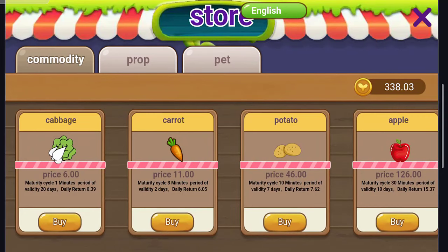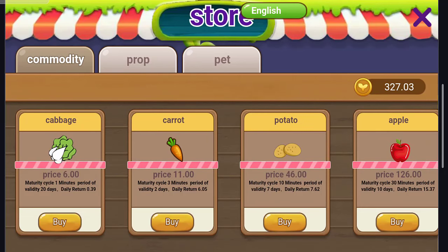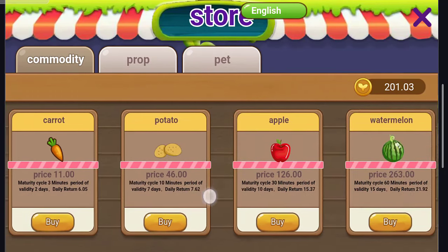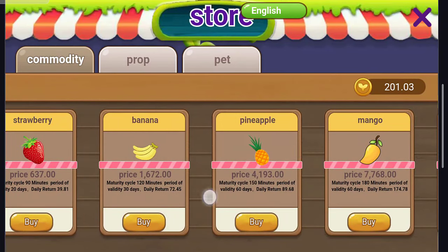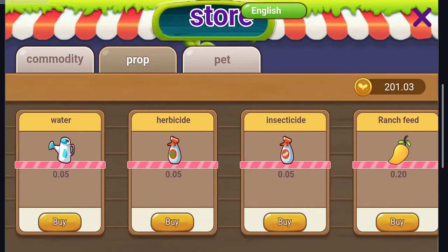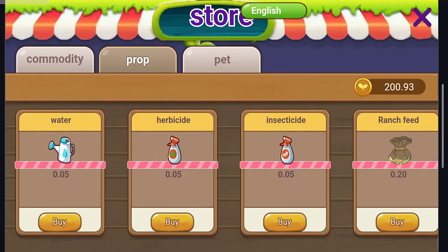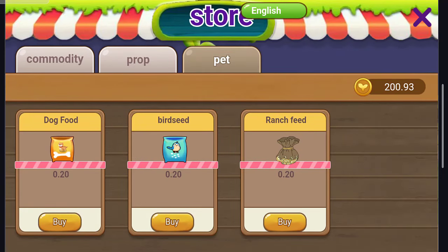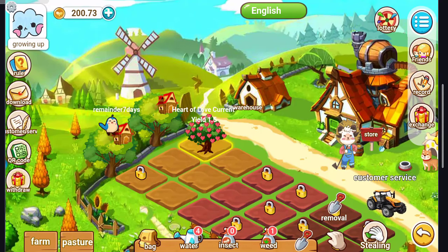Let's go to the store. There are Community, Prop, and Pet categories. I'll buy some carrots, some apple, and tried banana but it's too expensive so that failed. Under Prop, I can buy water and a cleaner. Under Pet, I can buy pet food as well. This is how it works.